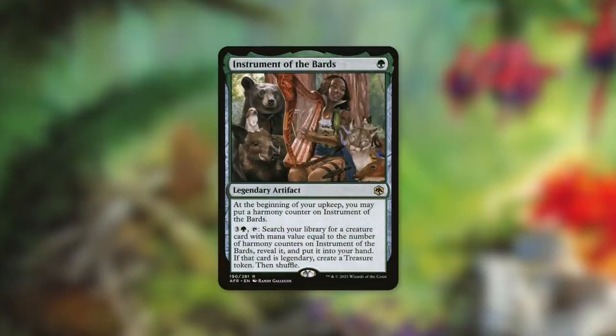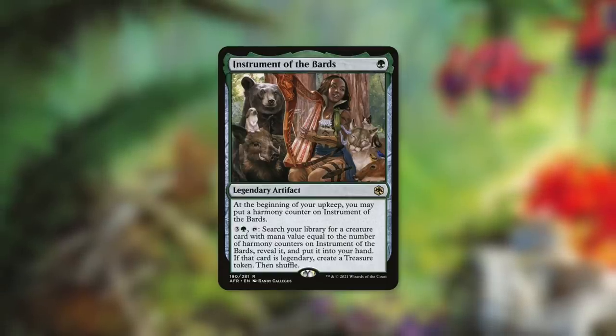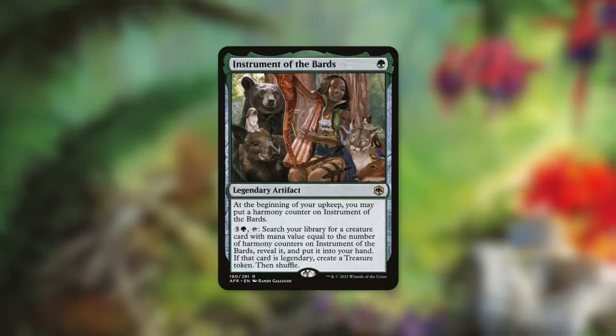Instrument of the Bards can really help us out too. It's a legendary artifact that says at the beginning of your upkeep, you may put a Harmony Counter on Instrument of the Bards. By paying three and a green and tapping it, we search our library for a creature card with mana value equal to the number of Harmony Counters on it, and put it into our hand. For this deck's purposes, we probably don't even have to put any Harmony Counters on it — if we're trying to go get one of those zero mana creatures, we can do that.